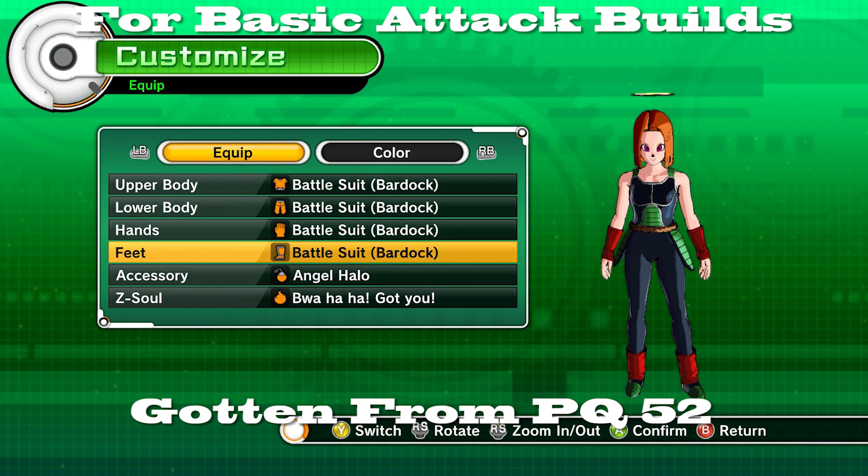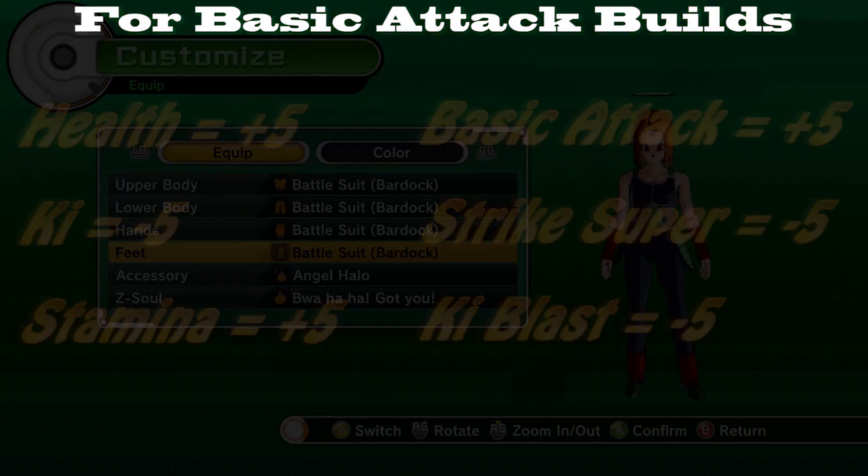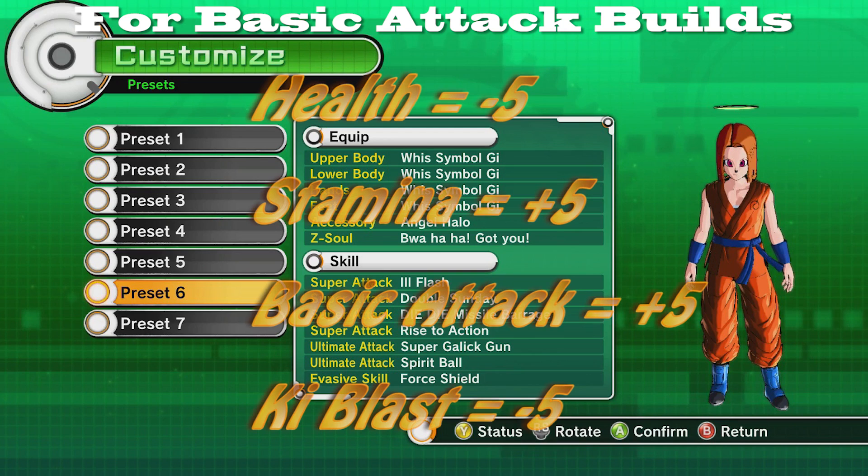Number five is Battlesuit Bardock, a fan favorite. It used to be for basic attack and strikers but now it's just basic attack. It has plus five in health, minus five in ki, plus five in stamina, plus five in basic attack, and minus five in both strike and ki blast supers. So you wouldn't want to use this for a striker character anymore. Although in Xenoverse 2 the developers are saying that dumping all your points into just one attacking stat isn't going to be as beneficial.